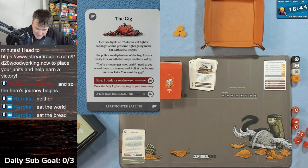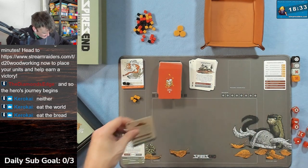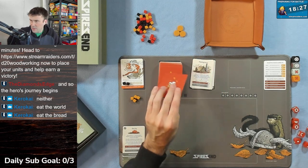It probably won't kill us - maybe we can unleash it on someone else. I think we're going to take it. Place the leaf sapling in inventory and get card number 10.